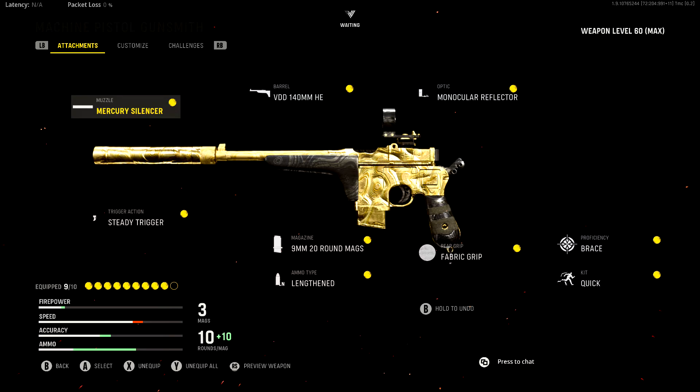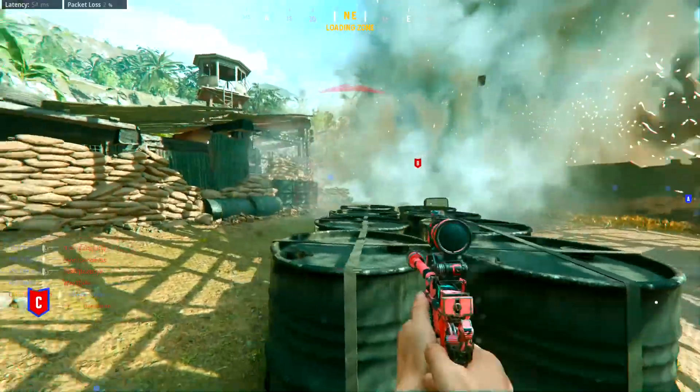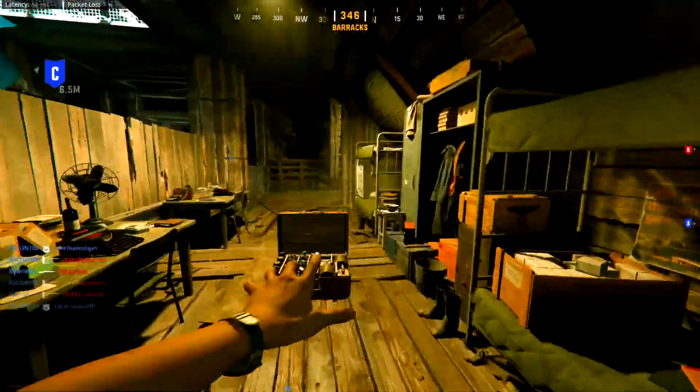I'm using the exact same VDD 140mm barrel for the single pistol setup — I think that barrel is just more superior than the other barrels available. For the optic, I'm using the Monocular Reflector, though that's kind of my preference and it really depends on what you want to use. Iron sights aren't too bad either. I have the Steady Trigger attached to it, as well as the 20-round mag.